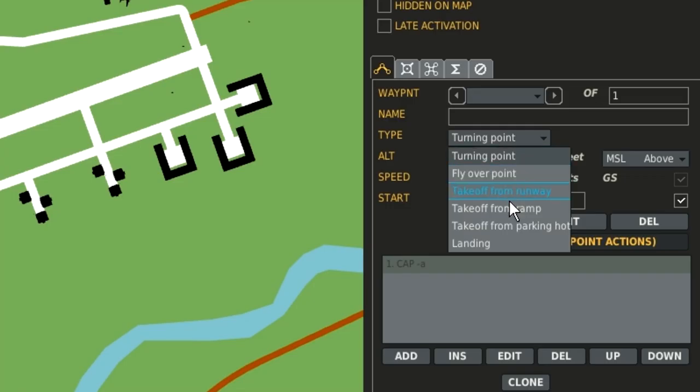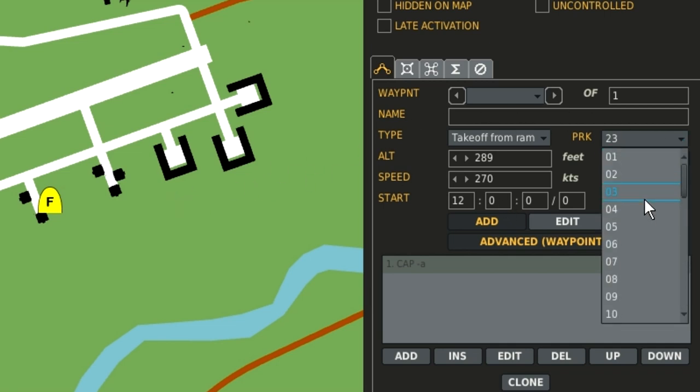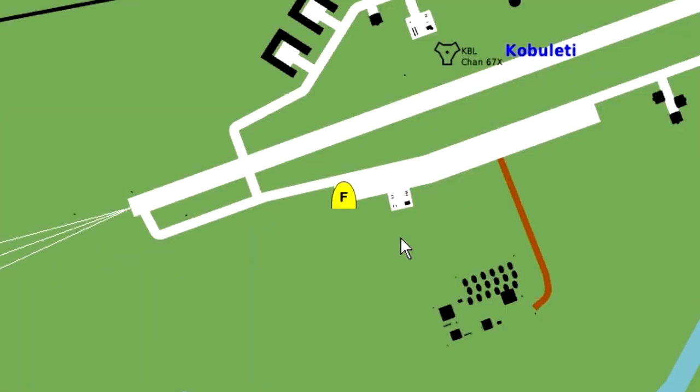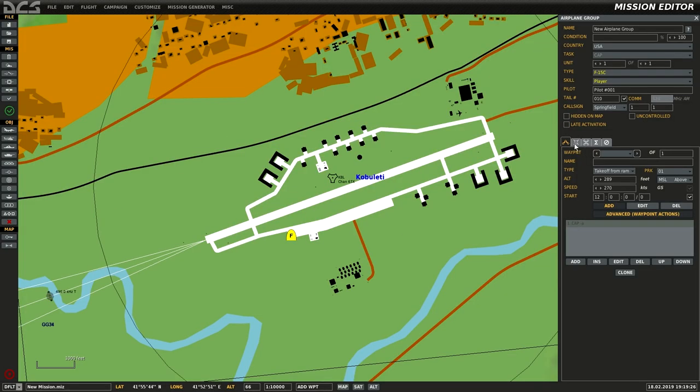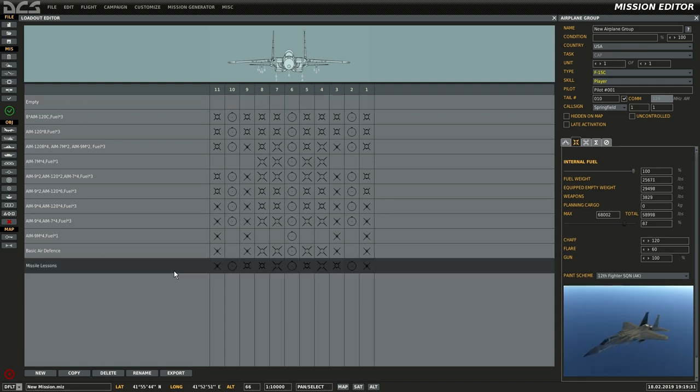For the type, go for takeoff from ramp and you can select which parking bay you want. At this airfield, parking bay one is there. Then you can select your loadout and your livery.